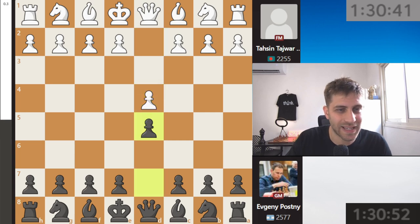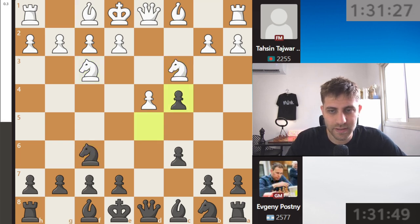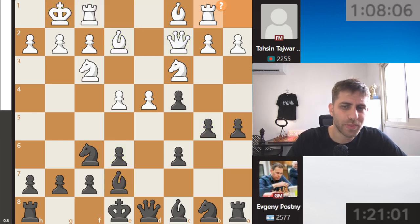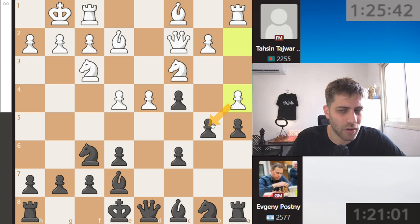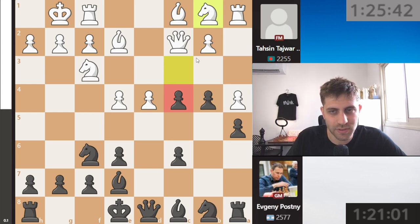We're going to the fourth board: grandmaster Evgeny Posny with black pieces against FIDE master Tashin Tajwa Zia. He's playing the Semi-Slav or Slav defense — dxc4 was played, the modern one. E4, b5 — he's taking the pawn on c4 and claiming it, saying 'I'm taking this pawn and you'll need to explain why you're giving up one pawn at the very beginning.' E4, b5, bishop e7, e2, e6, a5 was played, queen c2, bishop e7, rook b1 — maybe a4 was a little better here.